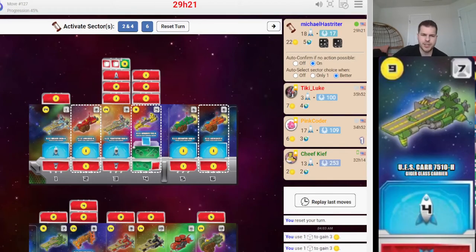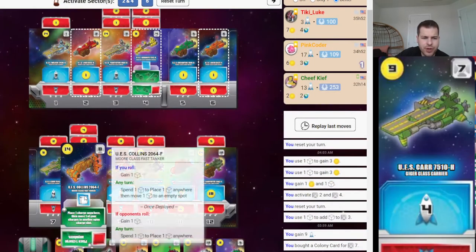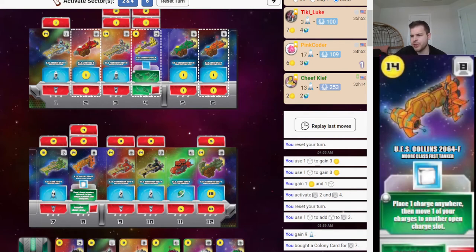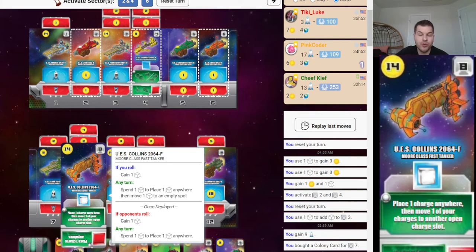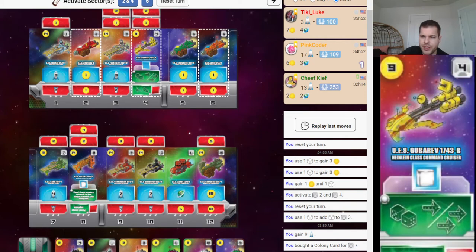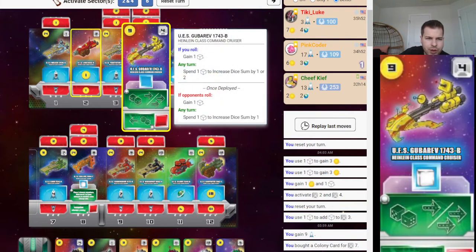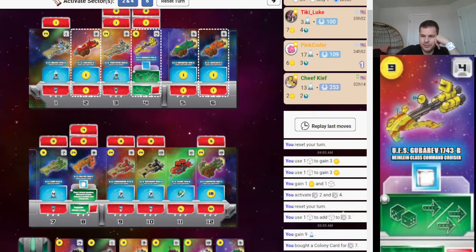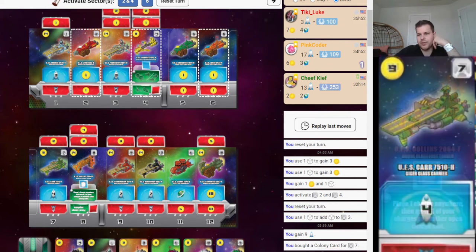I'm playing one turn in Space Base, and I really messed up. Before, I had this USS Collins, and what it does is let you place one charge anywhere and then move one of your charges to another charge spot. I should have done that and moved it to the Gubarev, which would have let me move the sum of two dice up one, making it a six — take one coin, turn it into a seven, and get four points. That would have been much better.